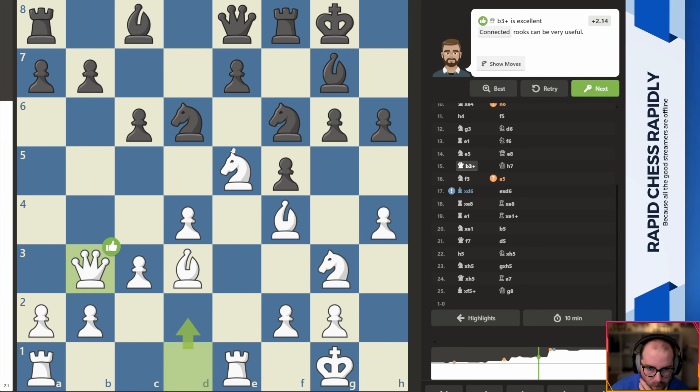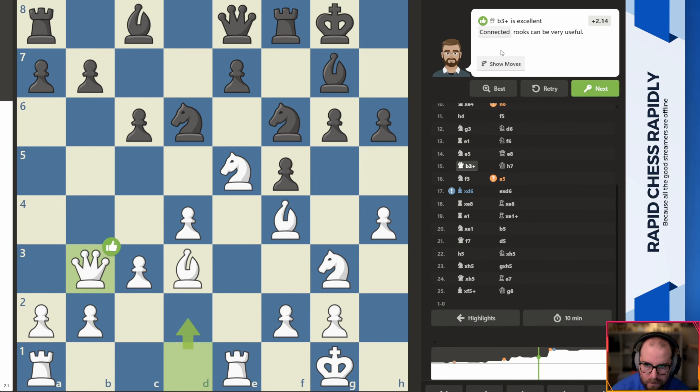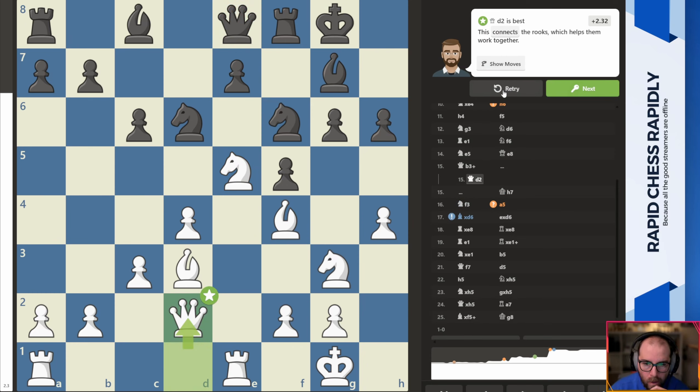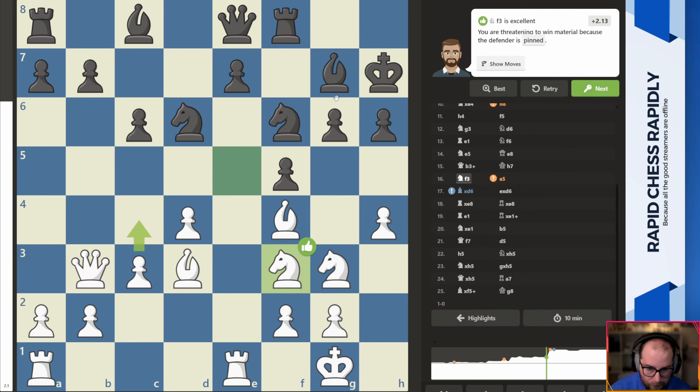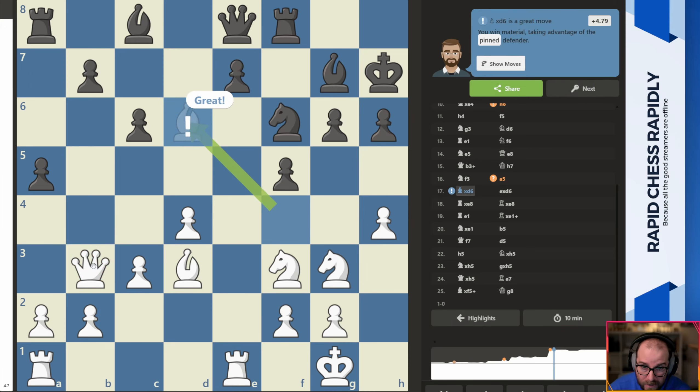I wonder if it would have been best to just retreat the knight still. Oh, that's best for them. For us, let's see here. Oh, just come up and attack this. Makes sense. This was a nice move I thought, with this pin here. Now as soon as they played this I was pretty happy, because I took this. It'd be a bummer if they were one step before — I guess we could always still just move the queen anywhere. So I think it was just an oversight on our opponent's behalf. Taking is best. Wild. It wants us to play H5. My thoughts were let's just trade off, because I don't know how he's gonna undevelop out of this situation.